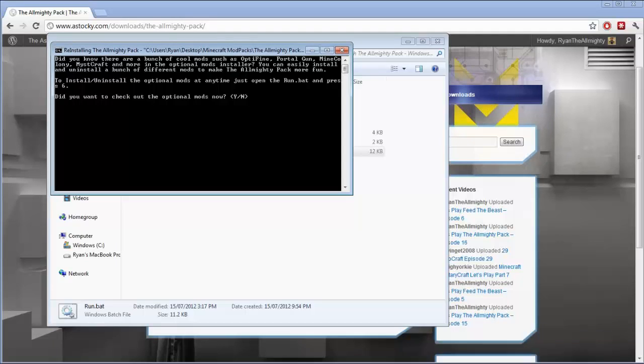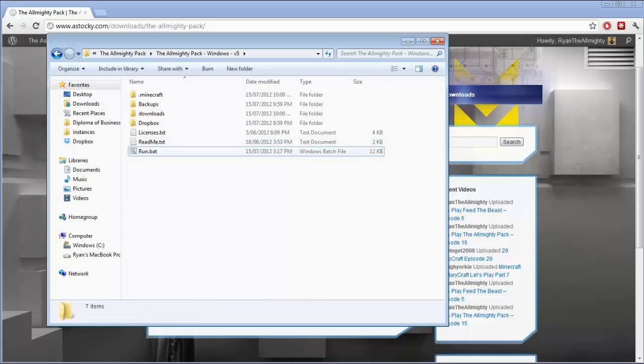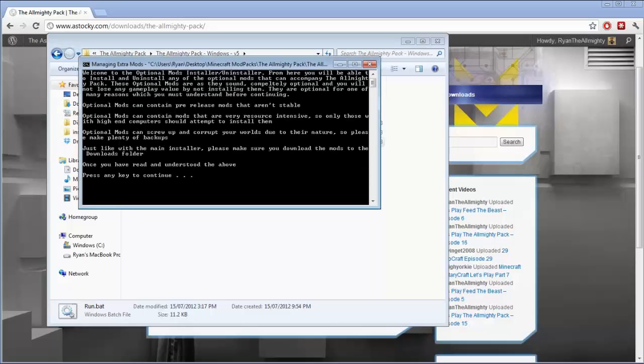After pressing any key, a screen comes up saying: 'Did you know there are a bunch of cool mods such as Optifine, Portal Gun, Mind Colony, Mistcraft and more in the optional mods installer? You can easily install and uninstall a bunch of different mods.' To install or uninstall optional mods anytime, just open run.bat and press 6. You have two options: press No to exit, or press Yes to open the optional mods installer. From there you can install and uninstall any of the optional mods that can accompany The Almighty Pack.